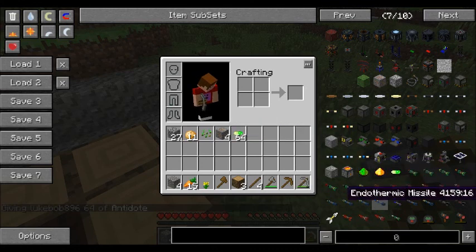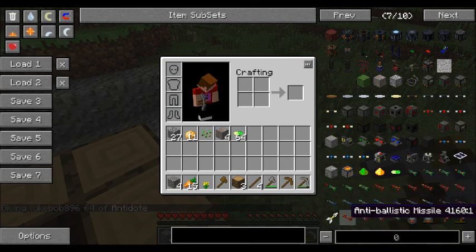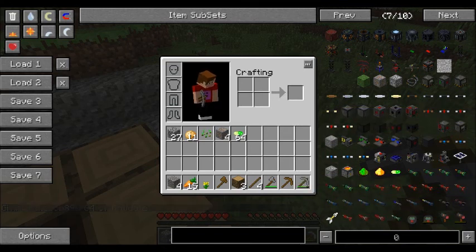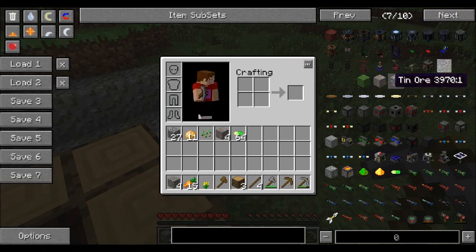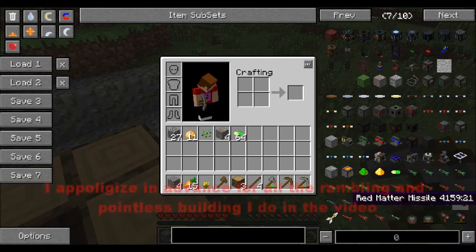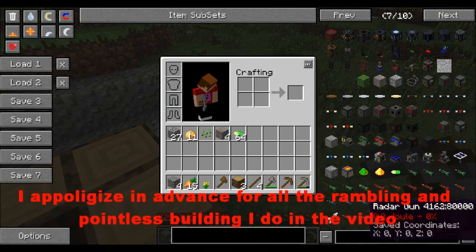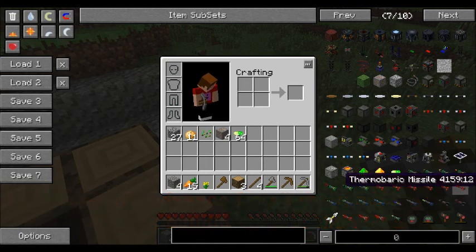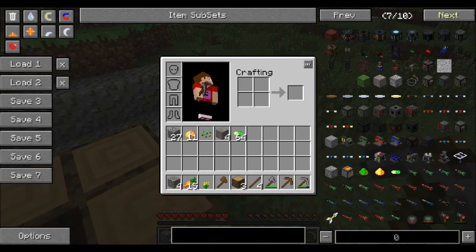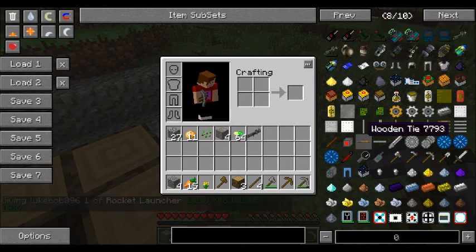Ender explosives — I forgot this was even in here. Oh, antidote! I've been looking for that because one of these missiles — I launched it and I was going to record this before but I had to remake the world because I accidentally covered it in acid. I think it was the red matter missile.